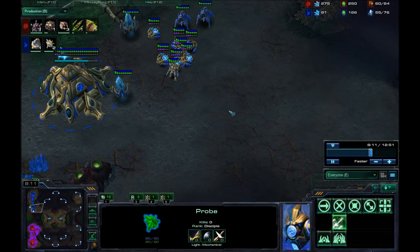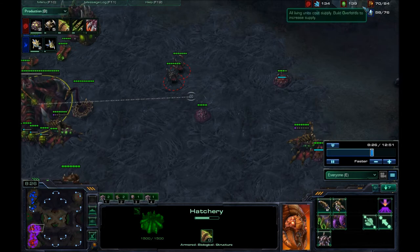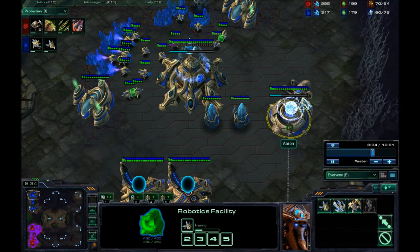When the lair finishes, you want to get roach speed — not burrow, speed. Because most people doing a 3-gate expo are probably going to have some cannons up somewhere, so burrow isn't going to do anything for you. It may help with force fields, but with good micro you can handle force fields anyway. As you can see, I'm just pumping roaches — my supply is at 70 already, so I'm getting ahead of him.